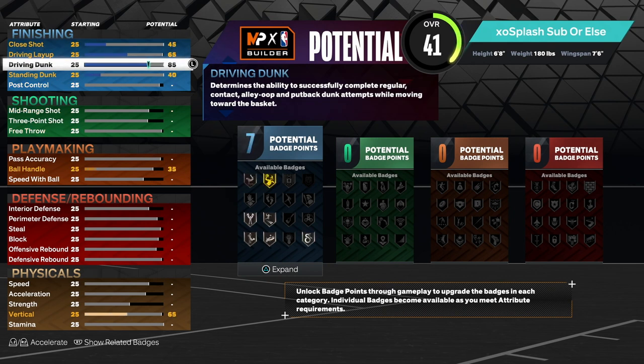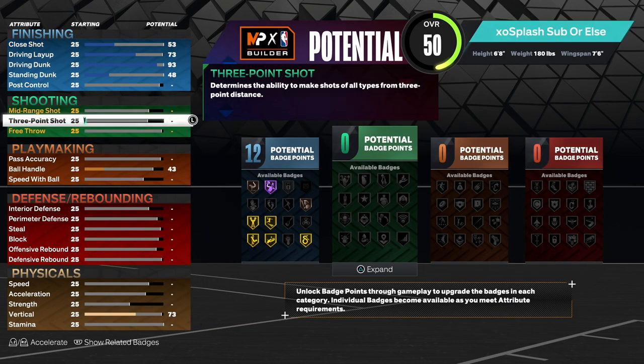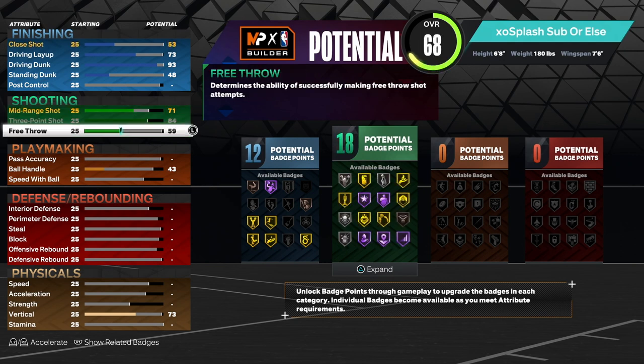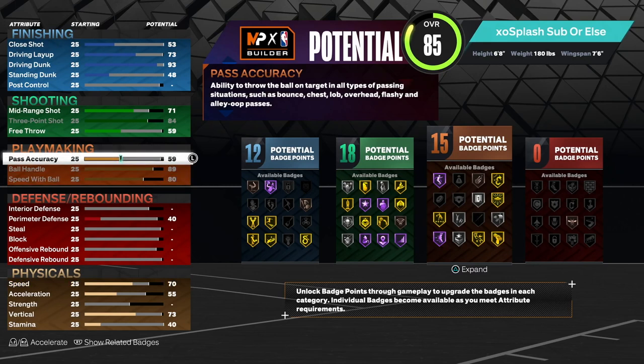For attributes, max the driving dunk all the way to 93 — this gives us gold posterizer, gold slithery finisher, and gold limitless takeoff. For shooting, upgrade the three-pointer all the way to 84 and mid-range to 71. For playmaking, max out ball handle to 89 and max out speed with ball to 80 so we can be as fast as possible with the ball in our hands, especially being 6'8".